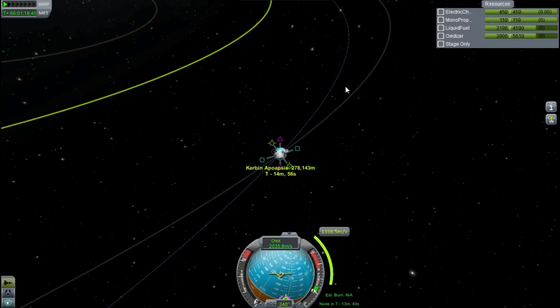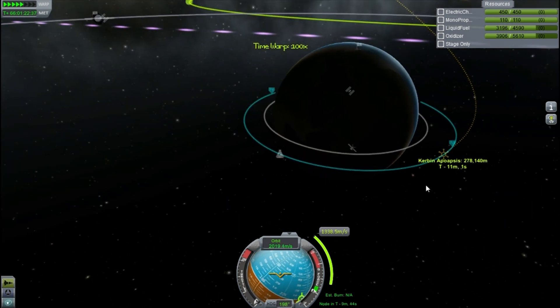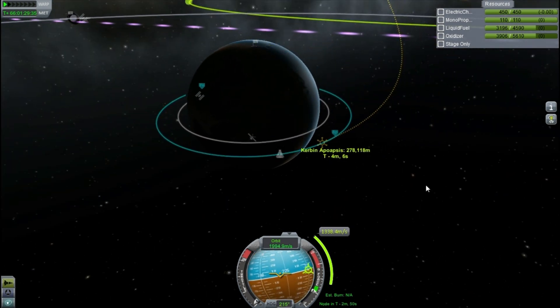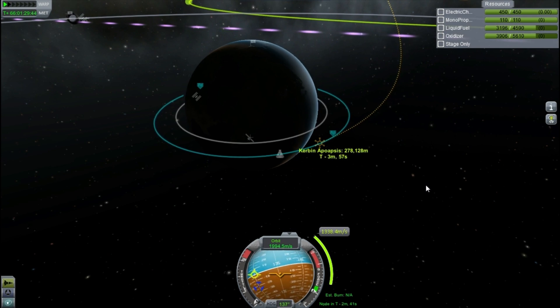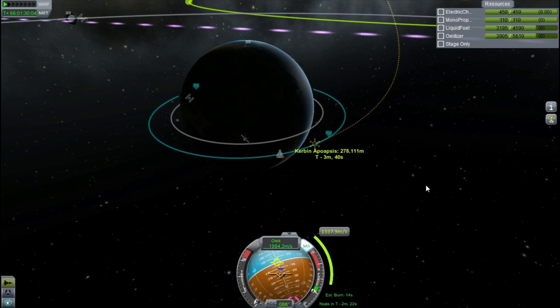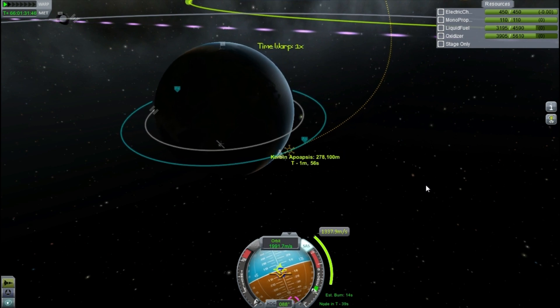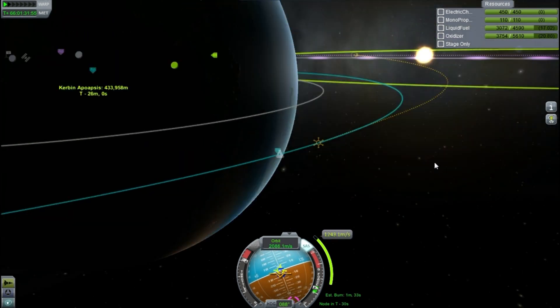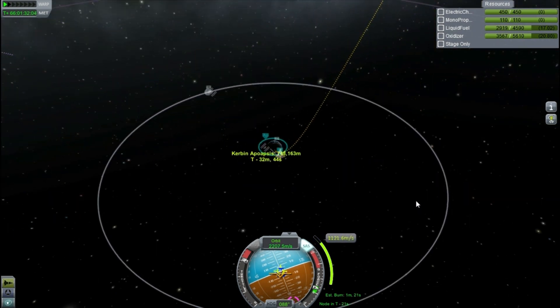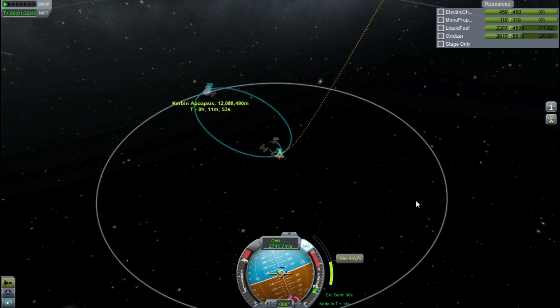Right now my estimated burn time says N/A, which isn't good — I don't know when I should start burning. So I turn my engine on for just a fraction of a second to get it to register a number. It says something like 14 or 45 seconds, which seemed really low. And indeed, when I start burning, it jumps up to one and a half minutes. Luckily I thought it seemed too low and started burning early anticipating this — so that was a good call. Thankfully, something went right on this mission.